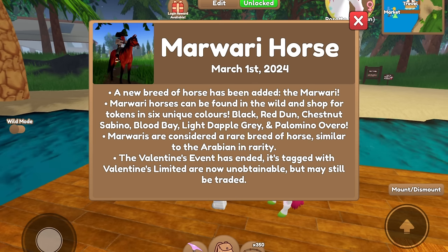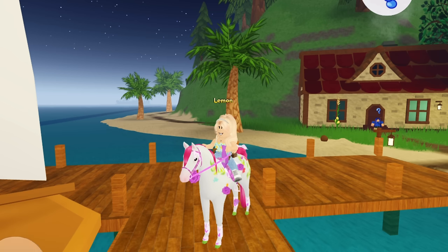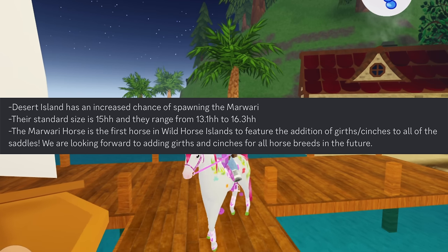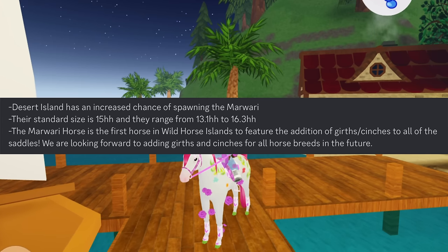You can see a picture of what looks like the Blood Bay Marwori horse. Shrik also released some more news: Desert Island has an increased chance of spawning the Marwori. Their standard size is 15 hands high and they range from 13.1 to 16.3 hands high. The Marwori is the first horse in Wild Horse Islands to feature the addition of girths and cinches to all saddles, and they're looking forward to adding girths and cinches for all horse breeds in the future.